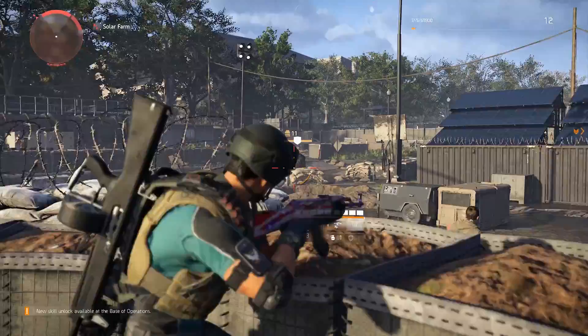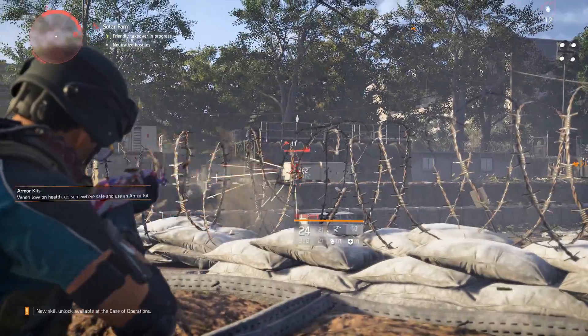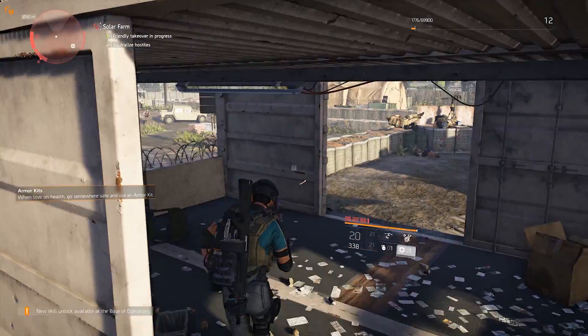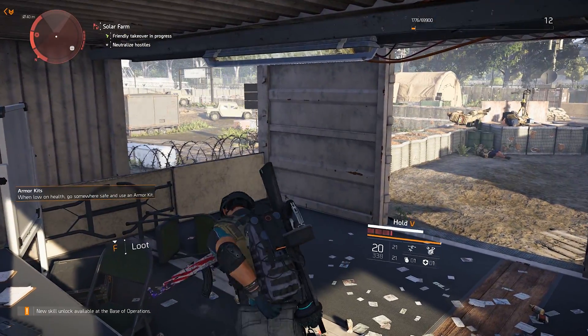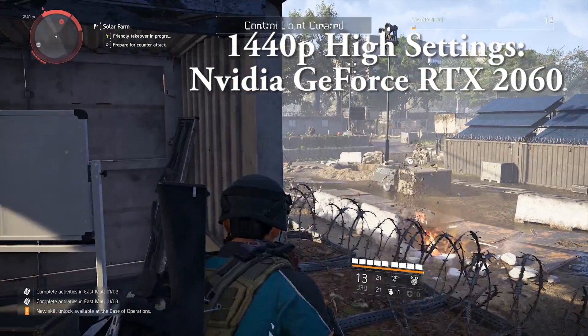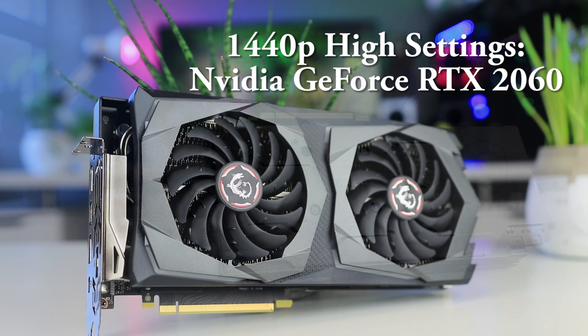If you're an AMD fan that can make sense, you can tweak a setting or two, but unfortunately we have to admit that Nvidia simply has a slight edge in this game. To get similar performance on 1440p you'll want to look at an RTX 2060 like the MSI RTX 2060 Gaming Z we have.